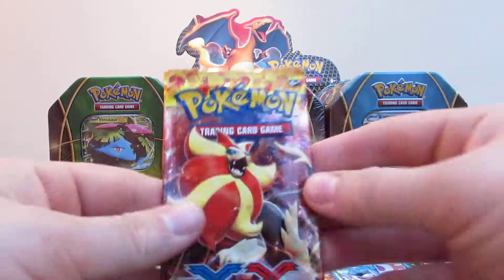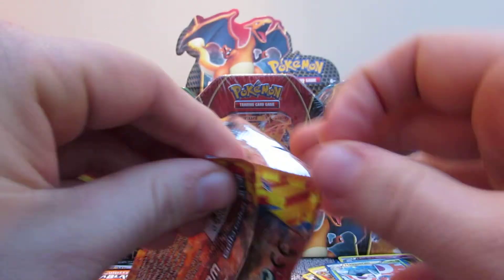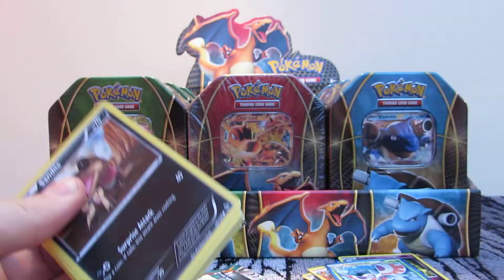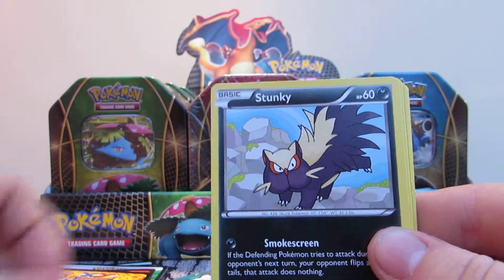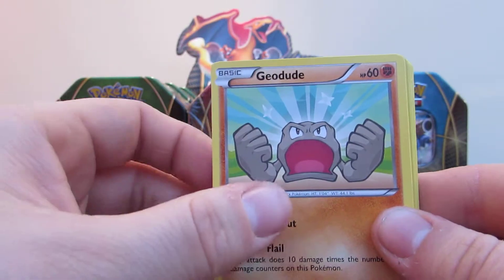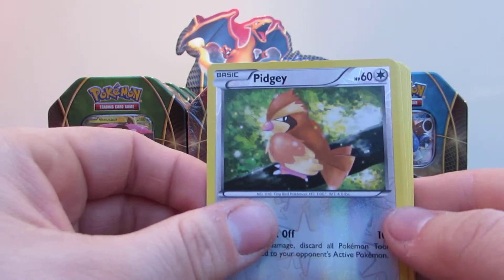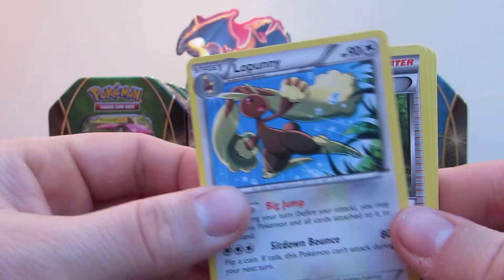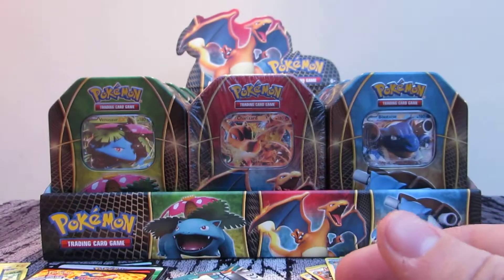Now we've got a Flash Fire Pyroar Pack. Sand Isle, Bergmite, Stunky, Geodude, Fletchling. A reverse holo Pidgey, and the rare in this pack is a regular rare Lopunny. Pokemon Fan Club, Graveler, and Metapod.